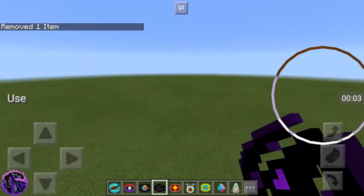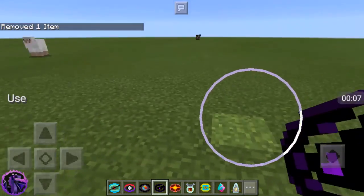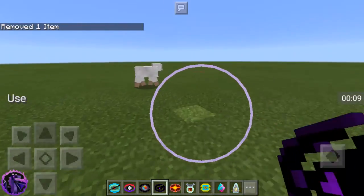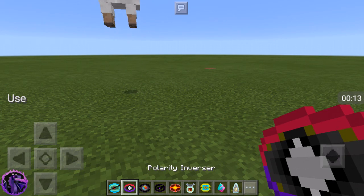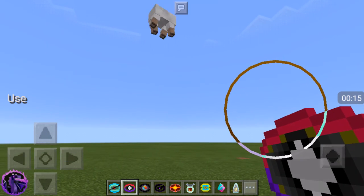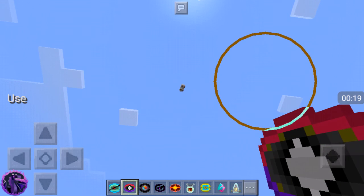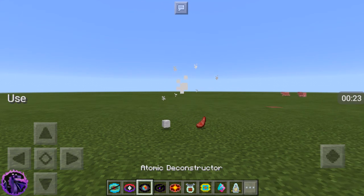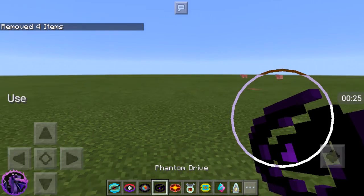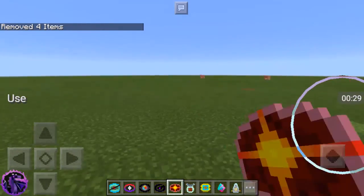Okay, oh — it removes items. So let's say I look at this sheep, and it removes them. Need more animals.